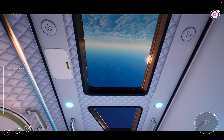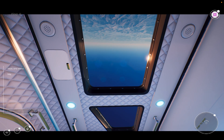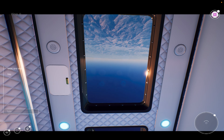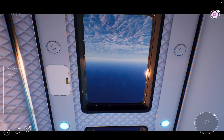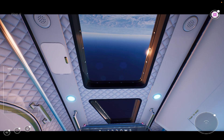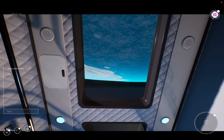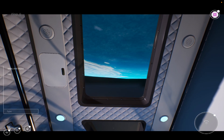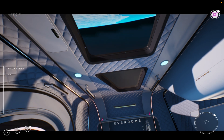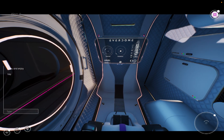Wishing Godspeed to the Phoenix and everyone it carries. Phoenix, be advised, clean umbilical separation and you have cleared the tower. Max Q, main engine cut off. Stage separation in train. Terminal mission on board. Phoenix to mission — permission to proceed. Mission to Phoenix, we have a green board and a welcome from the Everdome Cycler. Phoenix, let her light. Separation complete.